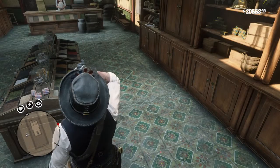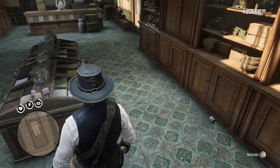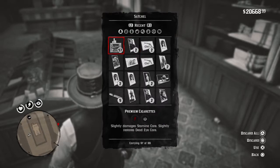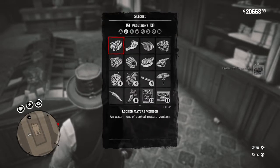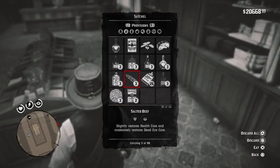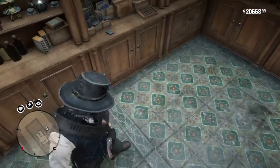So you might as well — and this is assuming that you've got more money than you know what to do with — just ditch the cigarettes. You can just discard them like that and they've gone, so you're ready to start again.